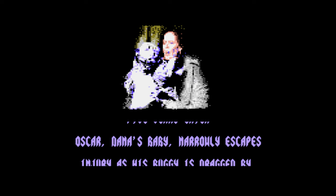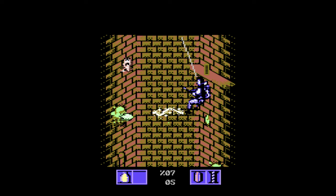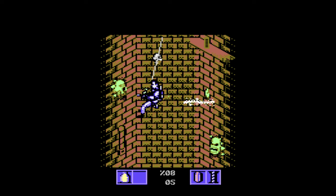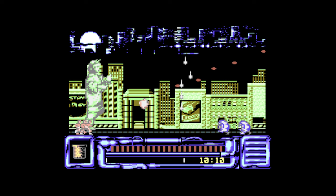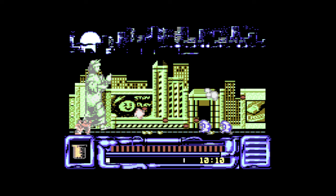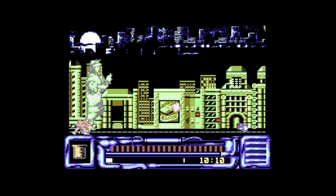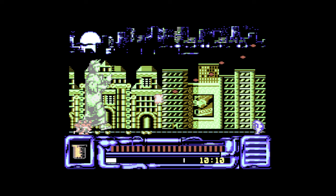Ghostbusters 2, also from Activision, follows the plot of the movie and does a half decent job of it, but sadly doesn't do a good job of gameplay or enjoyment. It starts with you descending into the river of slime collecting items while avoiding loads of hard-to-dodge enemies. Eventually you get a shooter level where you control the Statue of Liberty making your way to the museum, which I actually quite liked. The graphics are half decent with some cool enemy designs that look like they're from the cartoon series rather than the movie. Unfortunately the third level just wouldn't load. Stick to the first one if you want your fill of ectoplasm.